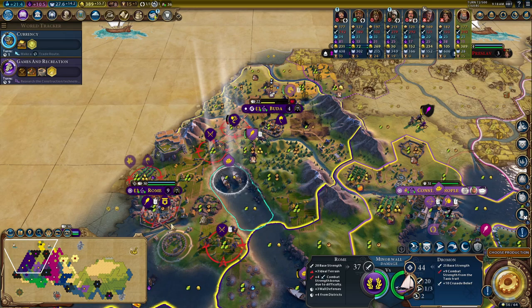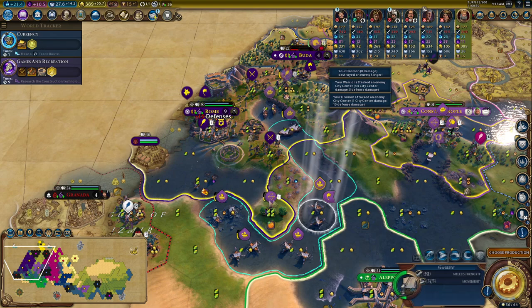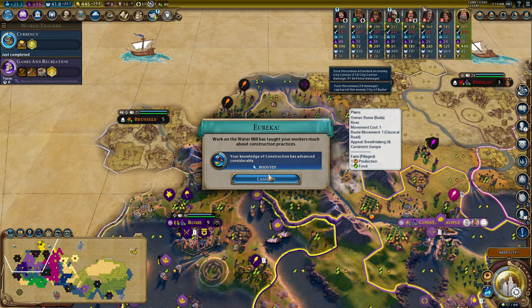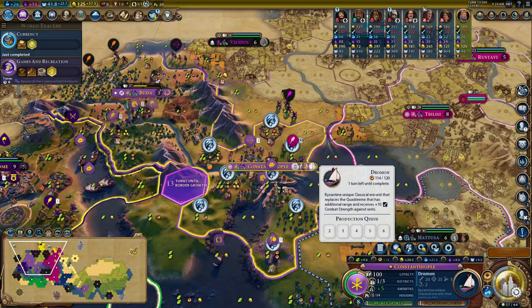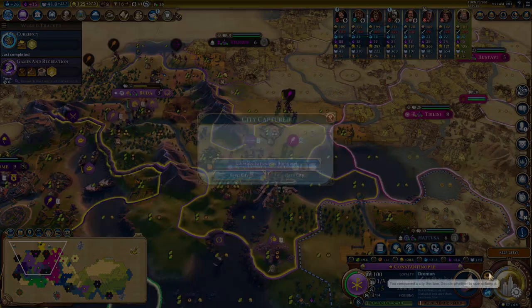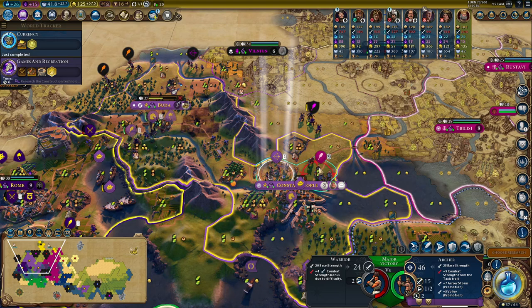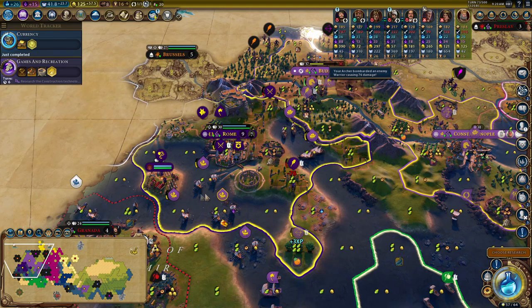I might as well just pull my units right into Rome and focus now. In come the galleys — this should give me Buda actually. Nice. I've met Brussels. I'm going to treat myself to another horseman — these things are really really tough. I'm actually going to flip from Droman production to cavalry production in a second as well. Taking Buda may not seem much, but this probably is the start of the end for everybody. I now have pretty much free reign to conquer the world. If they were going to stop me it would have been before this point. I think I've now won the game.